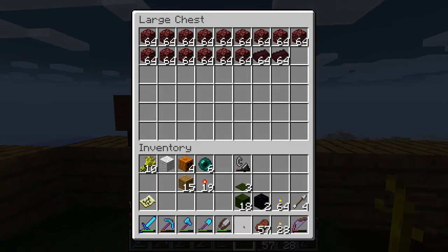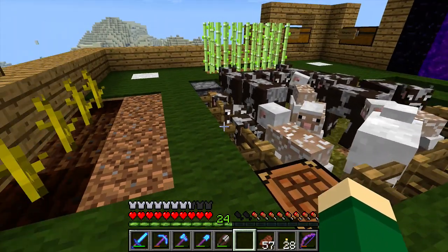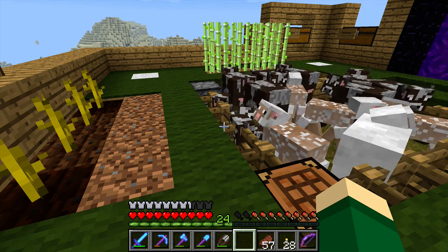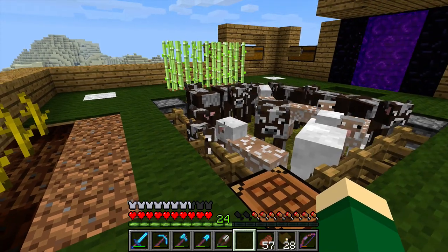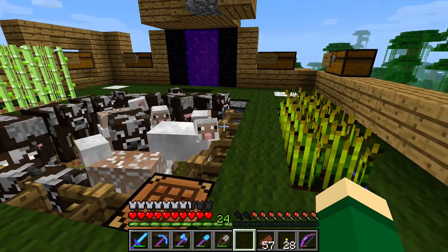I went to Desolat and ripped out all the bookshelves, the anvil, and the enchantment table - and then I realized that was unnecessary. I don't need it here because I have all that in the End at the ender. I feel kind of dumb about ripping that out but I have it at least.